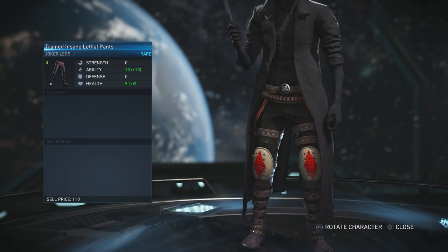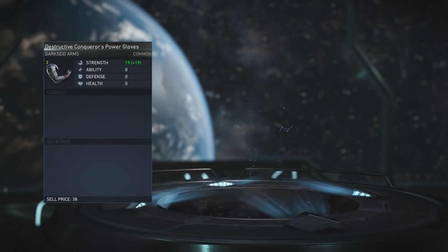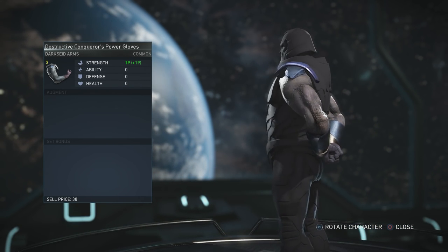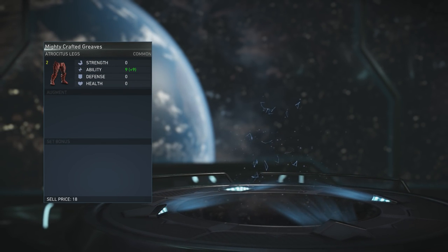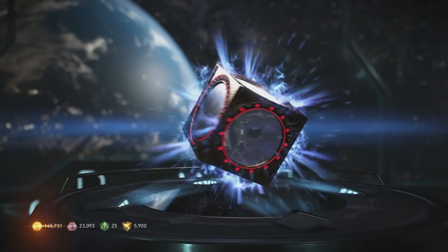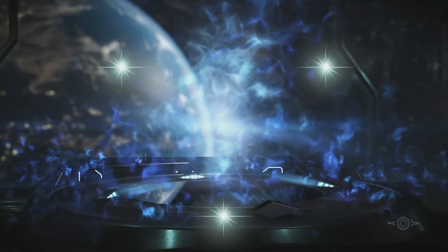The Joker legs don't look all that exciting, just wearing like hockey pads. Darkseid's arms kind of look like his arms before. You can't really change Darkseid too much. Each piece has stats, like plus nine, but common pieces are lame - I just sell them anyway. They only level you up a little bit.